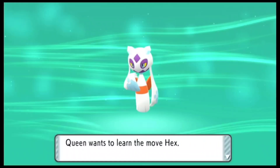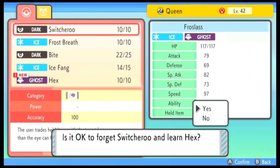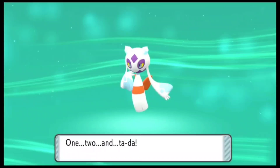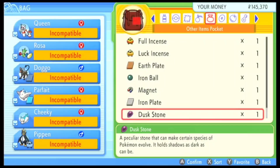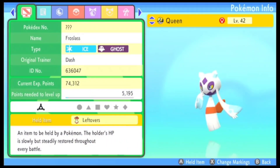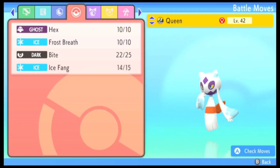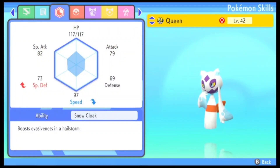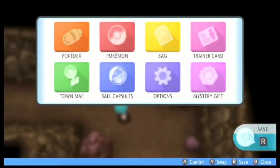This is really cool. Now Froslass can actually make more damage than my Snorunt. Let me go ahead and actually teach it Hex as it is quite useful on my Froslass. I would also recommend that you guys go underground in Snowpoint City as in one of the caves you will be able to find a Leftovers. I have also gone ahead and equipped it to my Froslass. So now Froslass is stronger and we can actually go ahead and use it. I do want it to be around level 48, so let's see if we can do it.